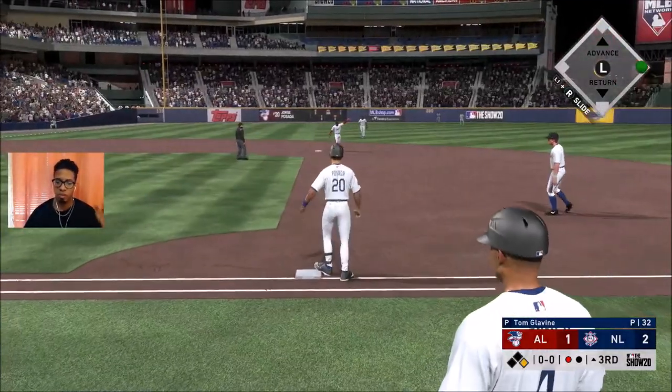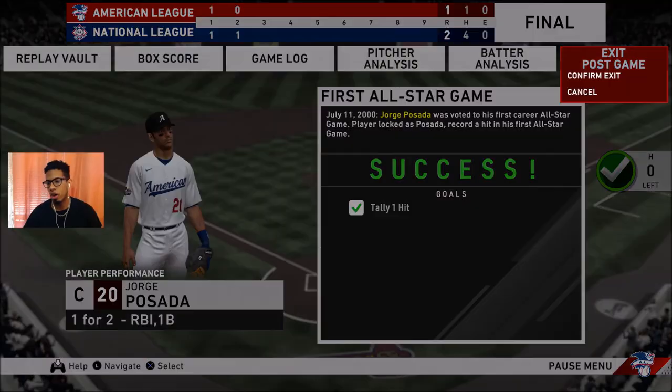We're facing a lefty - Posada doesn't have great power or contact against lefties, but all we needed was a hit. We got ourselves the base hit and we're done with this mission. This is the All-Star game one now.